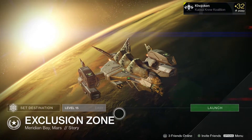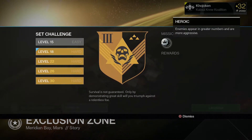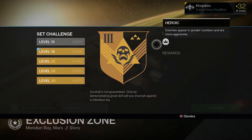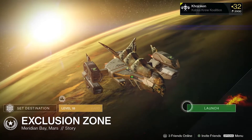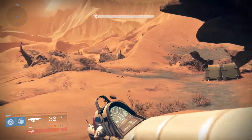Now switch from Easy to Hard. This activates the Heroic modifier, which increases the amount of enemies. Go on, start that mission, and go into the little room that you'll find here.